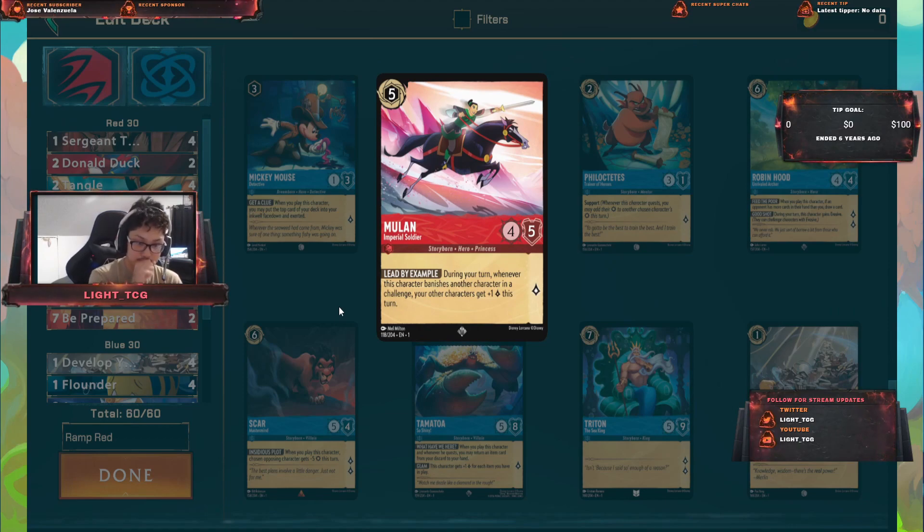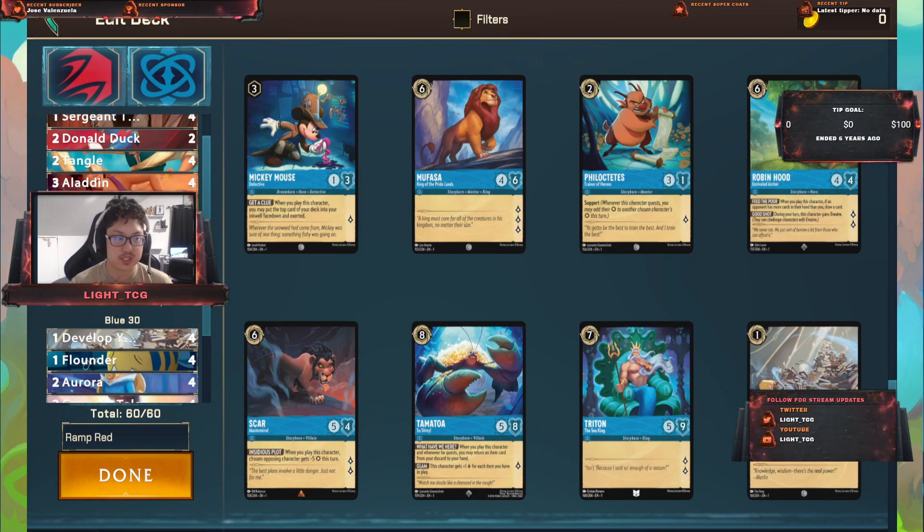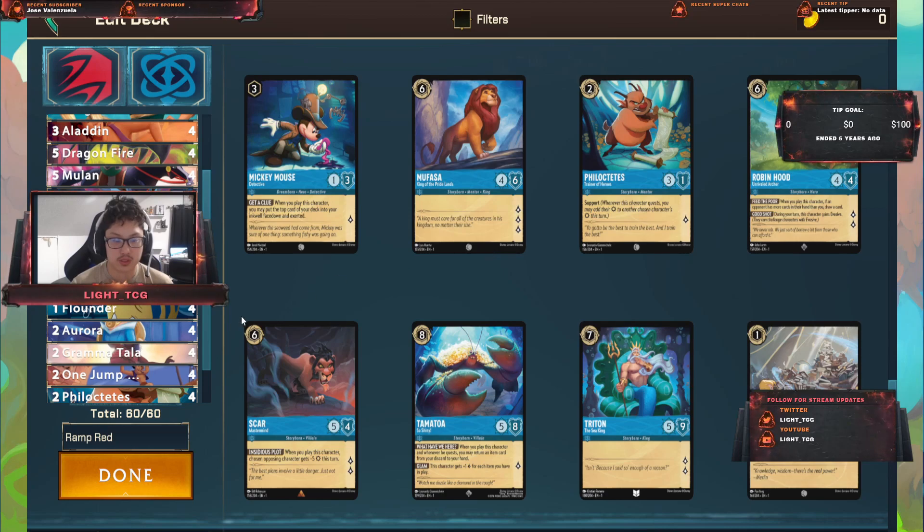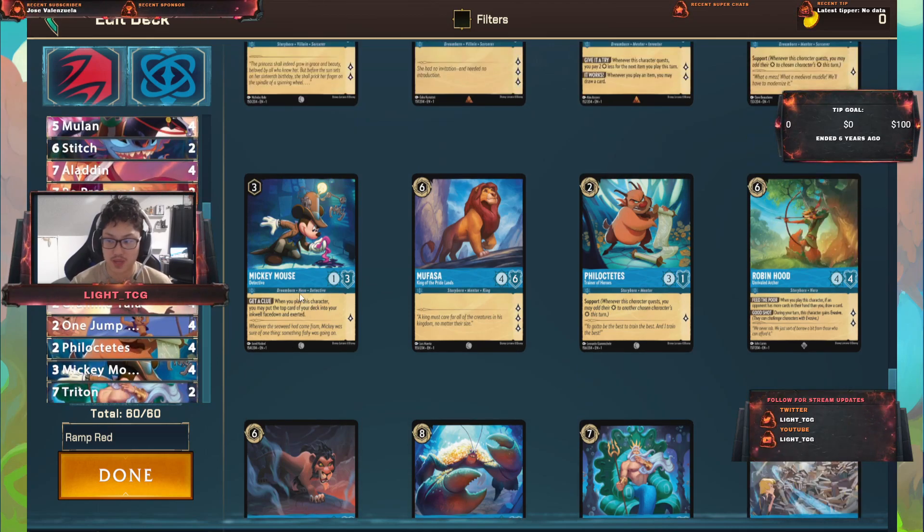I run 4 Mulan. I like this card a lot because it has a high shield value and a high attack value. It is a 5 ink, but this deck is a ramp-based deck so you can ramp up your cards fast. With the blue cards, this might change to where I have fewer blue cards and more red cards, just so I can get the blue cards to ramp. Mulan's ability: during your turn, whenever this character banishes another character in a challenge, that character gets plus 1 lore counter for the turn. I'm thinking of making Mulan the ace card and keeping everything else low cost, so I can spam the field with lower-cost blue stuff pretty easily.